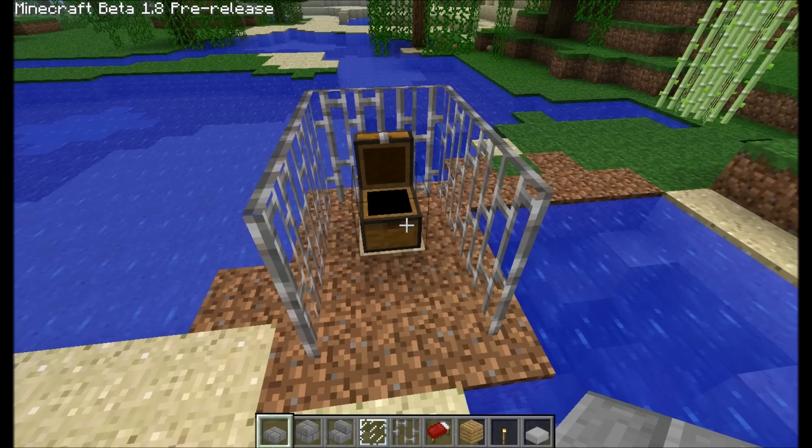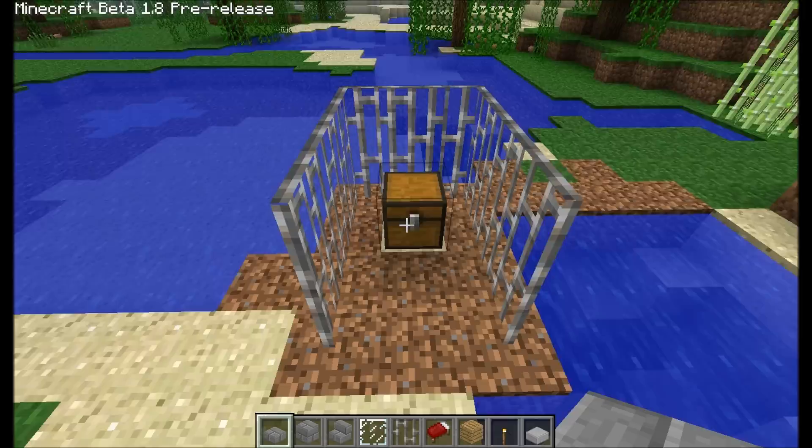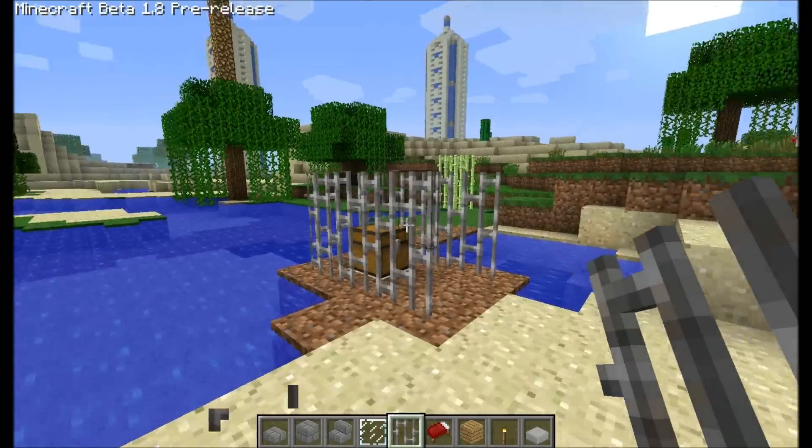Chests have a super cool open and closing animation. Iron bars, made from iron — they look nice. You can use them with glass for your windows.